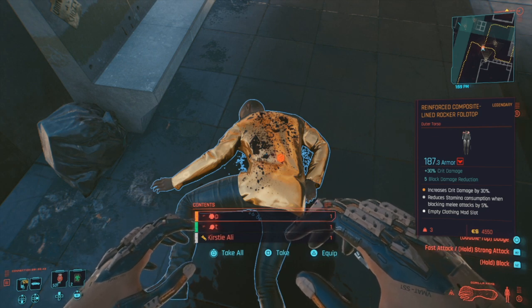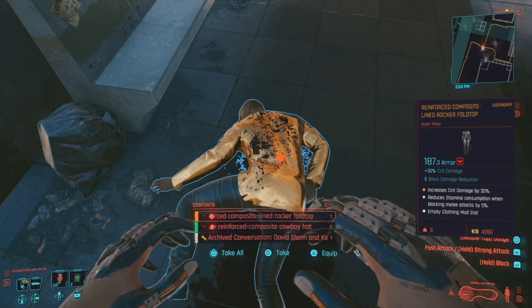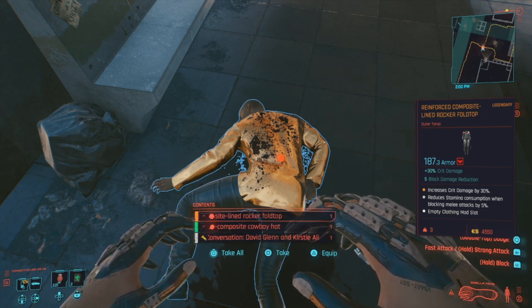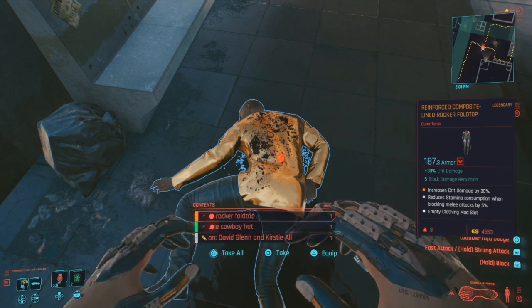Either way, in my playthrough at level 50 when I went here it was the Reinforced Composite Lined Rocker Fold Top outer torso piece. Don't forget you can re-roll this by saving and loading your game until it has as many mod slots as you want. Now you know where to find this thing — here's another outer torso armor piece for you in Cyberpunk 2077.